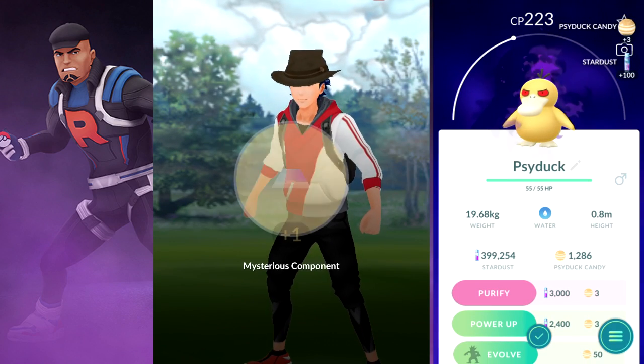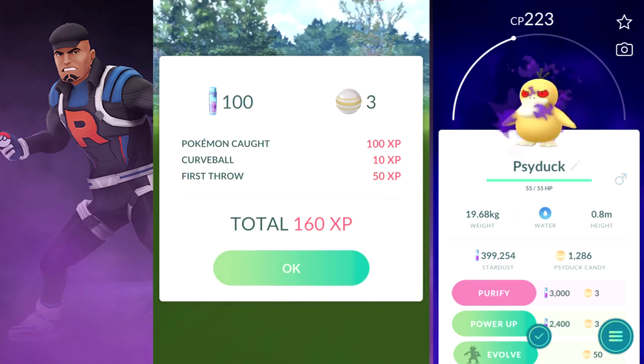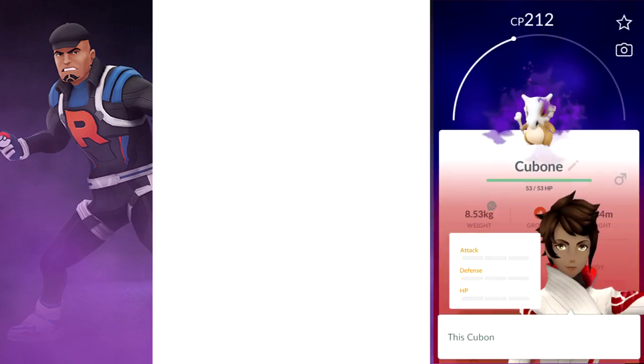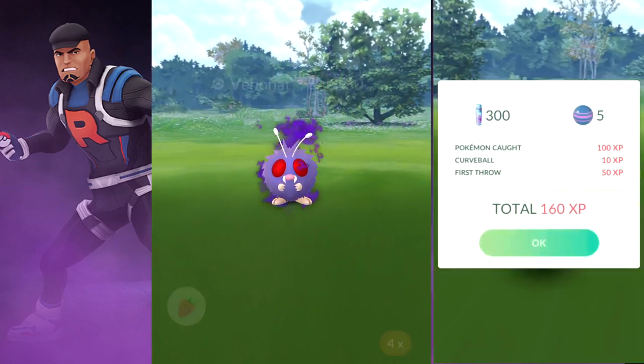That actually means you can watch a Team Go Rocket battle against Cliff on an account that isn't completely pro, optimized, or level 40. My dad's account is level 36, which isn't bad, but he definitely doesn't have Pokemon of every single type optimized to their fullest extent.